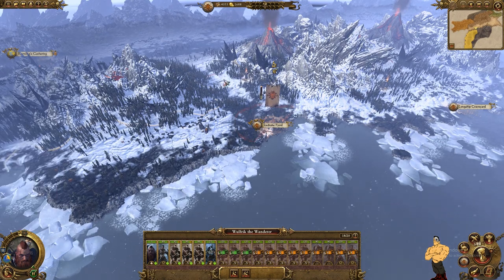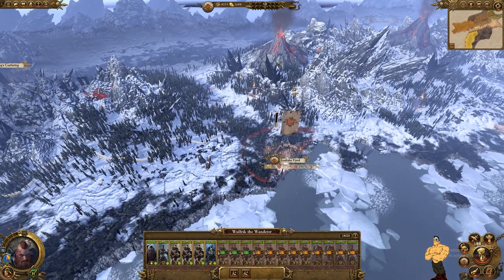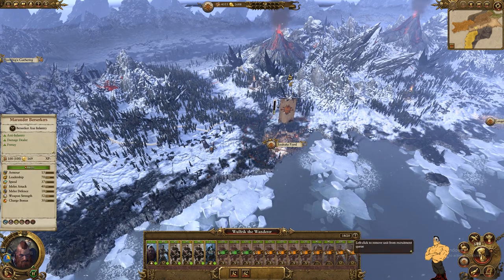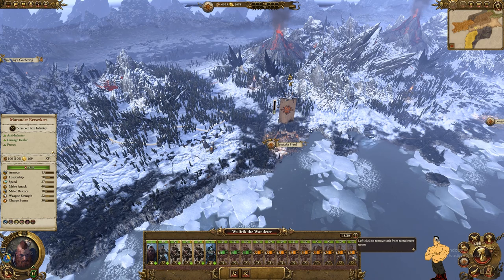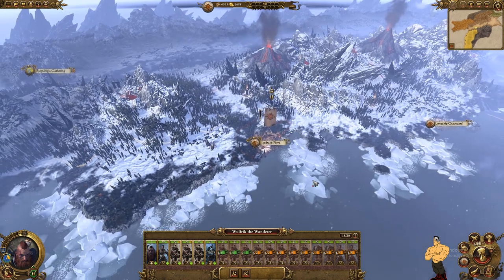Skaeling will be in range to attack you in four turns, so the plan is to set up a little ambush right outside our keep to get a battle using our garrison in there as reinforcements. Recruit berserkers last because they have the most upkeep, but they'll do the most work, so it's good to have a couple in your army.